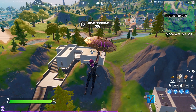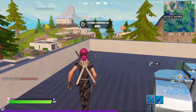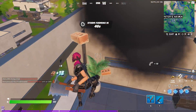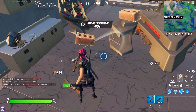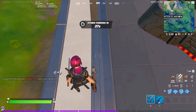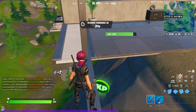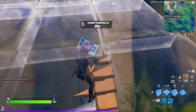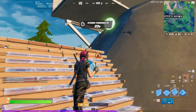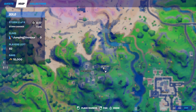The final green XP coin is in the same building as Predator's apartment. It should be right down here — might be one more floor down. Right here, underneath Predator's apartment. And on the map, we're right up here in the northeast corner of Hunter's Haven.